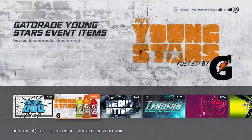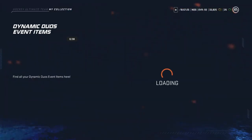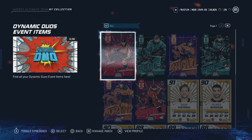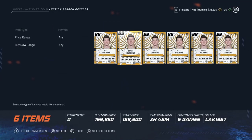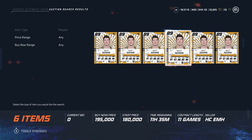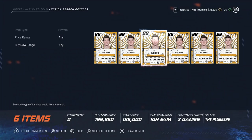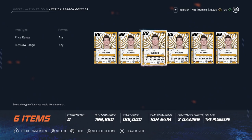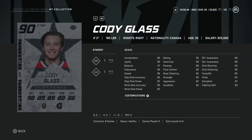Now on to the 100k to 200k price point. First up is the 89 Matt Duchene — I'd personally have this card if my team needed a lefty. He has 99 speed, acceleration, and agility; nearly 88 shooting across the board; 99 offensive awareness; and 92 face-offs. An awesome card, especially for under 200k. On PlayStation he's going for around 160k — definitely someone I'd target in that price range.